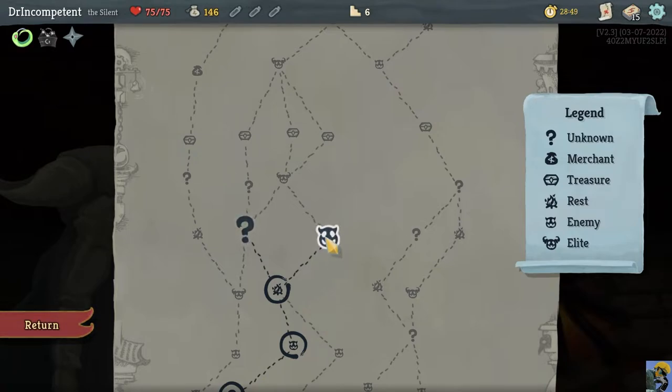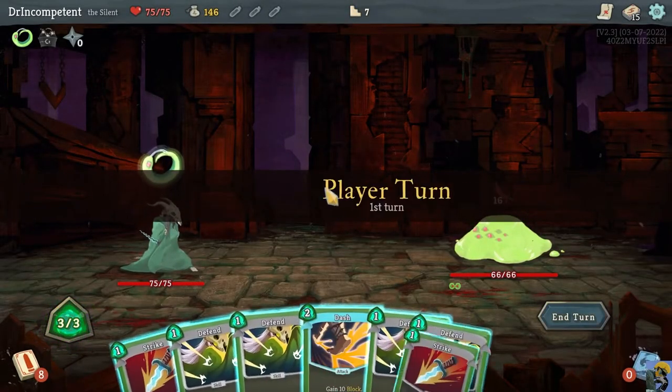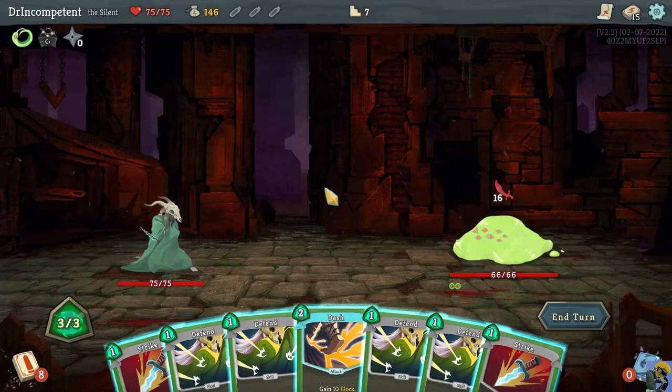A lot of act one unknowns do damage to you in exchange for something reasonable, and I have full hit points so why not. We got a fight anyway — okay, so we're going to get that card reward. This big guy is doing 16 damage. He's like a smaller version of the slime boss — the large acid slime — and he has the ability Split.